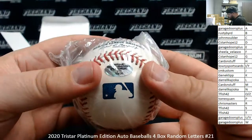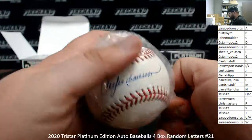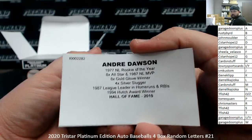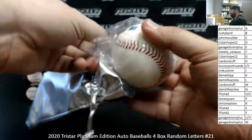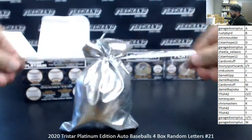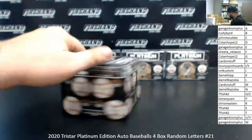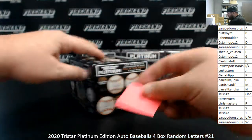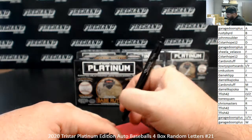This ball is numbered 15 of 36, there's a TriStar logo. Andre Dawson — yep. Letter D going to C Stand Hope. Good look at that ball right there. I got three post-its and it'll break where I need four. C Stand Hope, 12.